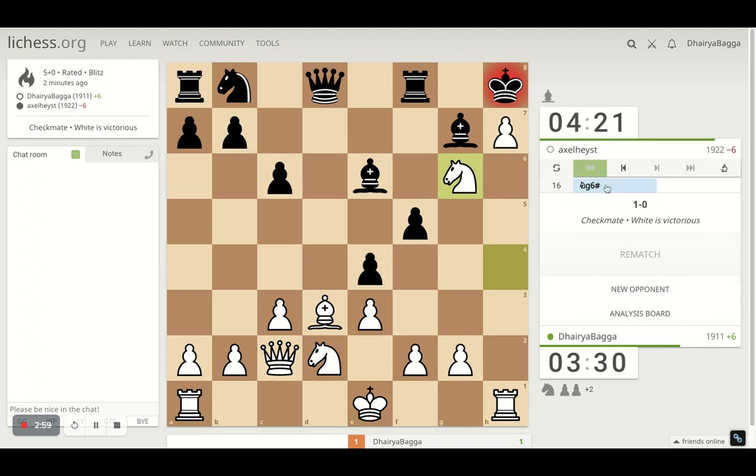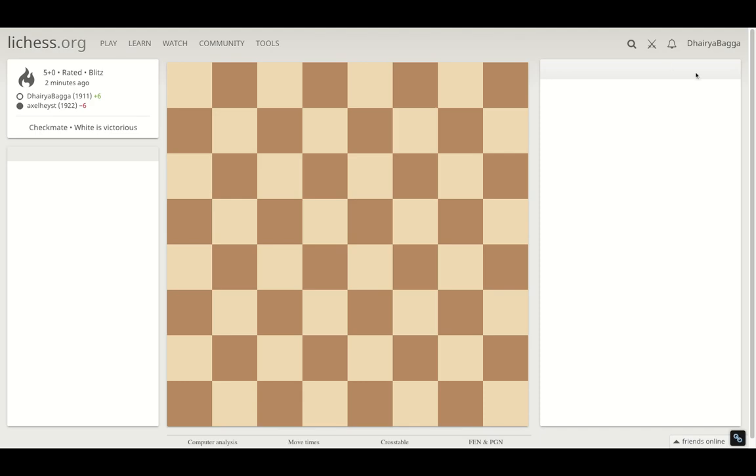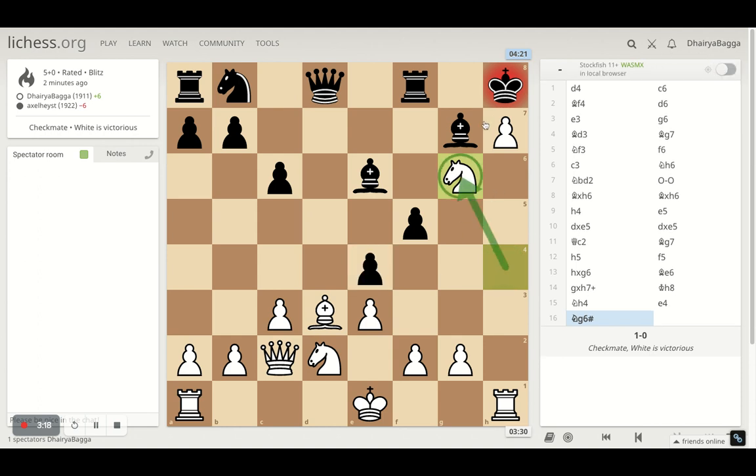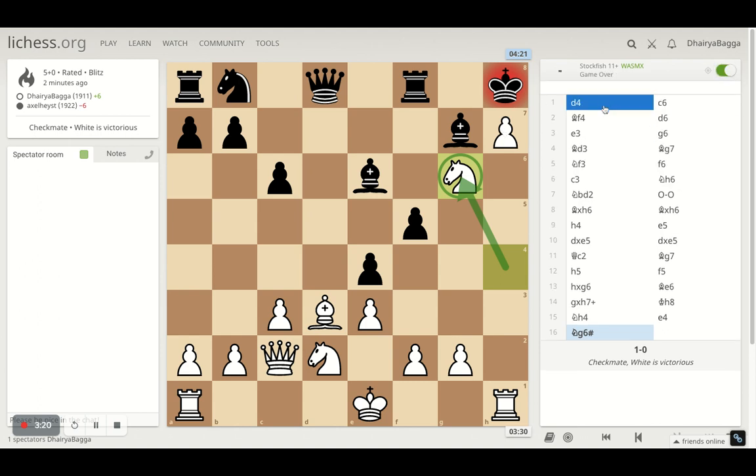Why did that happen? Let's analyze from the computer's perspective — where did my opponent go wrong? I think not taking the pawn was a big step there. Plus he was focused towards blocking my diagonal, my battery, towards the kingside. So he played pawn forward, ignoring the threat of where the knight can land up. So that was the problem.